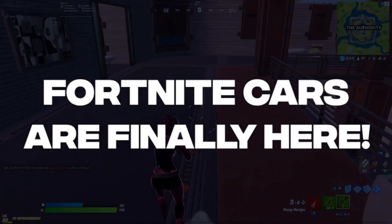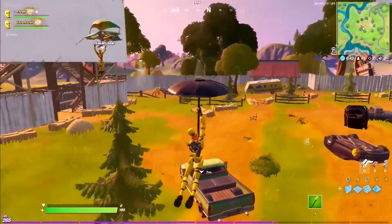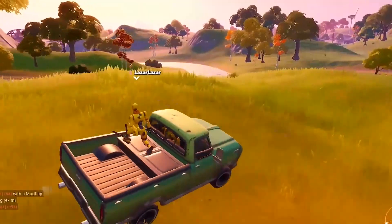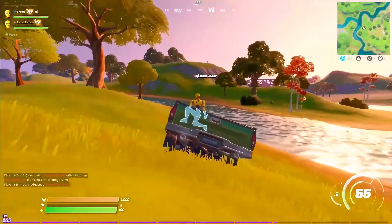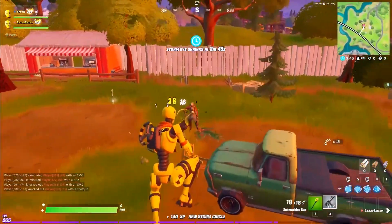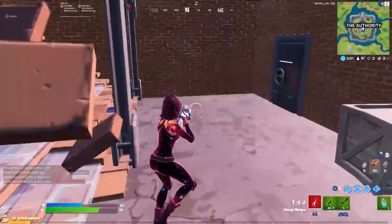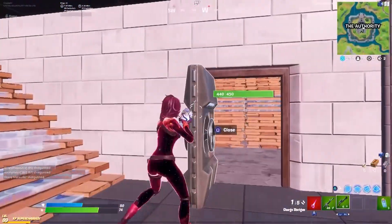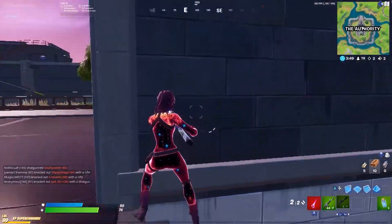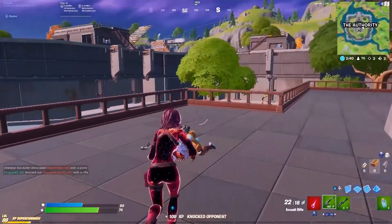Epic has finally released the much-anticipated drivable vehicles and we'll be going over those today. We also got some new skins and leaks. The long-anticipated Joyride V13.4 Fortnite update just came out this week, and with it came something that we've all been waiting to get our hands on since the start of the season — cars! After months of teasing and weeks of delay, Epic is finally making all you motorfreaks' dreams come true. Stick around to find out about a new skin and possibly new floppers and small fry being added to the game.